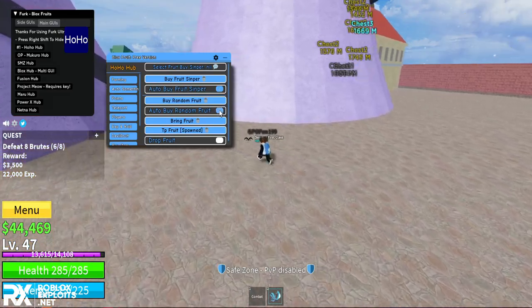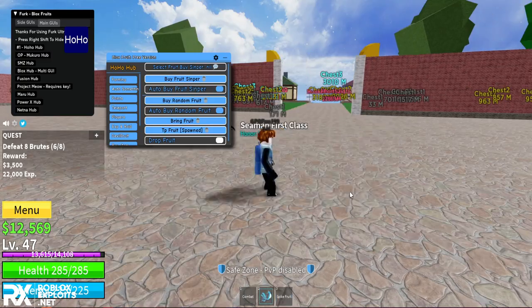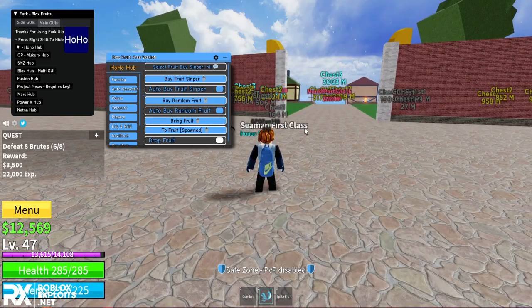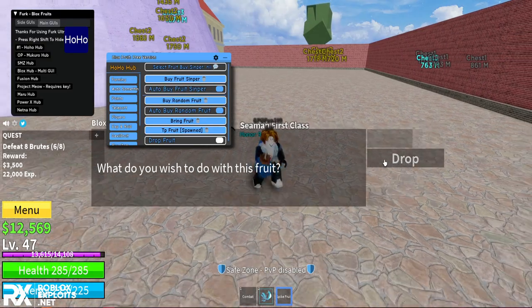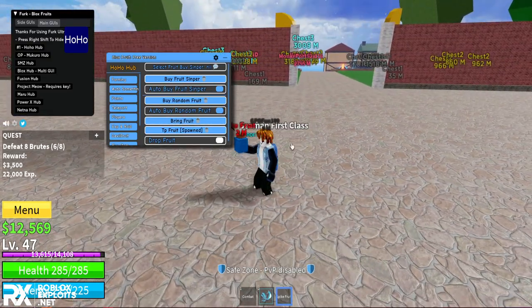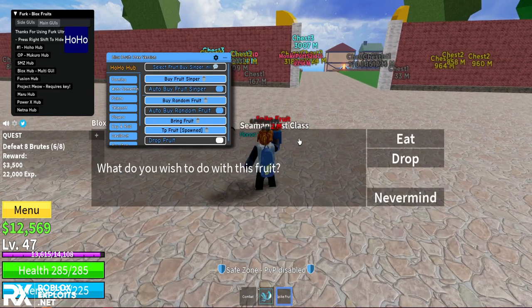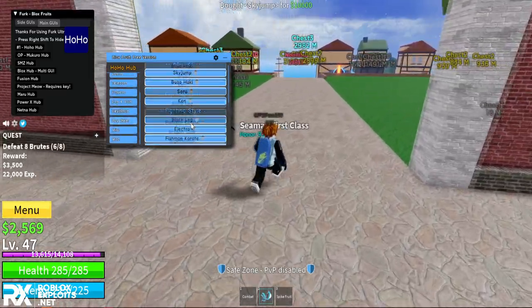You can auto buy random fruits of your choice - I just got the spike fruit. Under Bring Fruit, it will bring any dropped fruit on the island to your inventory. Let me drop a fruit on the ground - and if I bring it, it comes straight to my inventory. So if anyone drops a fruit, it comes to you. Pretty cool.